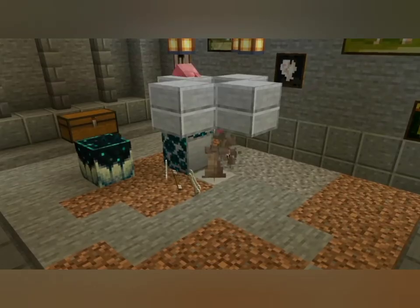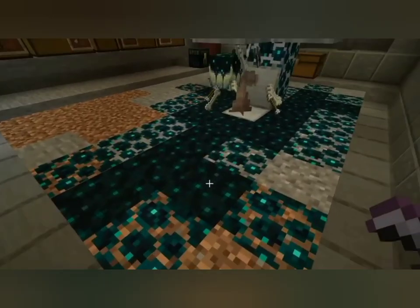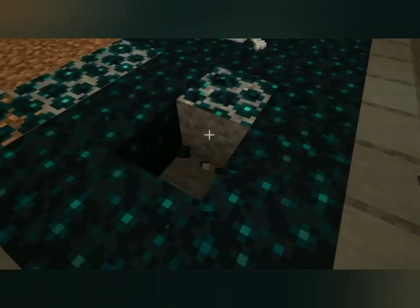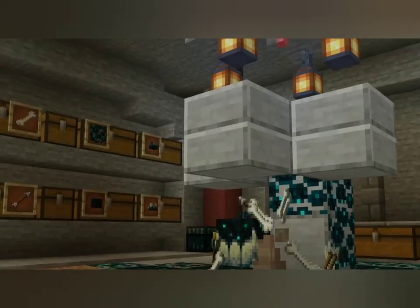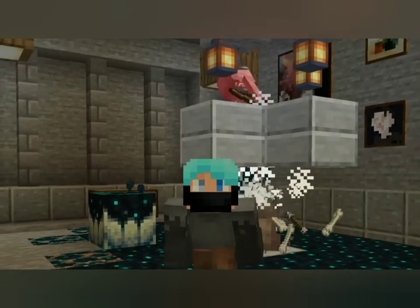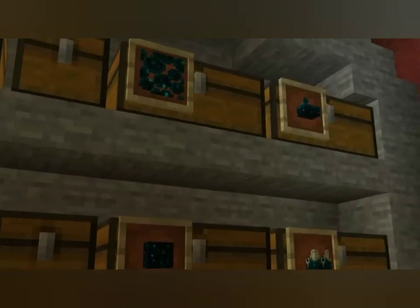The new family of skulk blocks is known for their unique mechanics. But they also provide a little-known additional benefit by dropping experience orbs when mined. And since you can use a skulk catalyst to spawn skulk blocks in any area, you can easily use them to collect plenty of experience in no time. You just need the right kind of farm to trigger the catalyst.